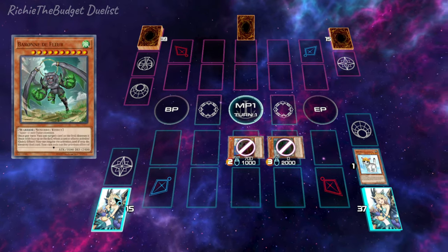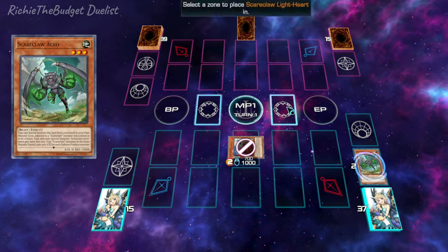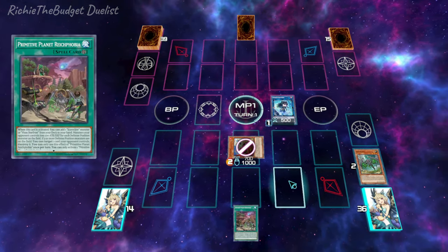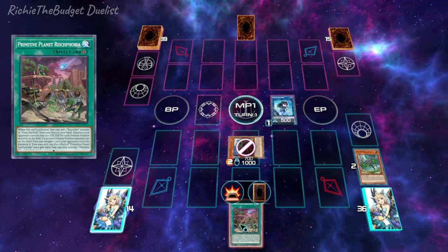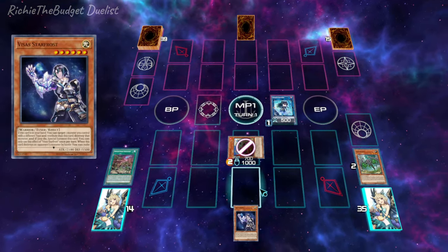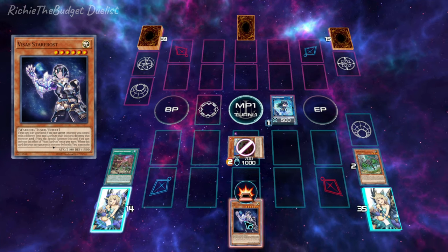Next, we're going to link off into our Light Heart using our Scare Claw monster. Activate Light Heart's effect to add the field spell to your hand, which is Primitive Planet. We're then going to activate Primitive Planet to add Star Frost to our hand. We're going to activate Star Frost's effect.